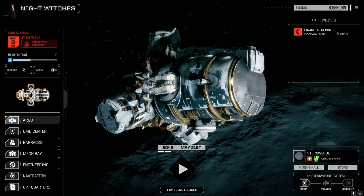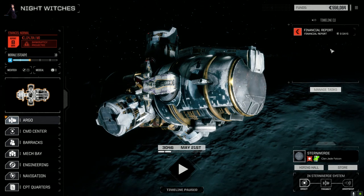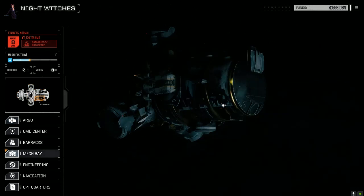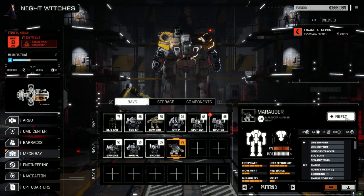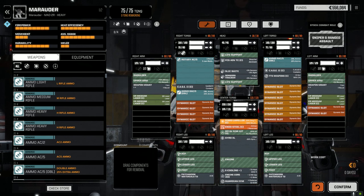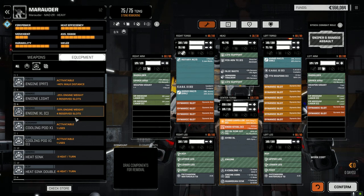Hey everybody, welcome back to another episode of Night Witches. As you can see, everything has been returned and our mechs have been fixed and ready to go. I've already outfitted the Marauder. I did a little bit of playing around with it, spent almost half an hour trying to figure out what I was going to do with this thing. Because we don't have the C-bills to put an XL engine in, I had to go with what I had. We got weapon mounts with ER medium lasers in the arms and a Rotary 5 autocannon.